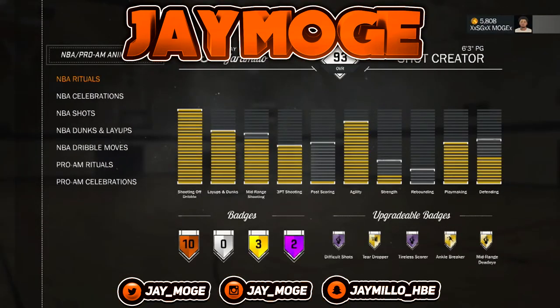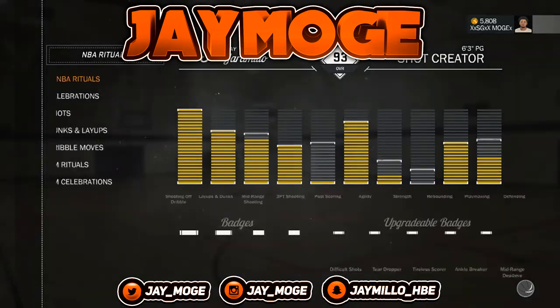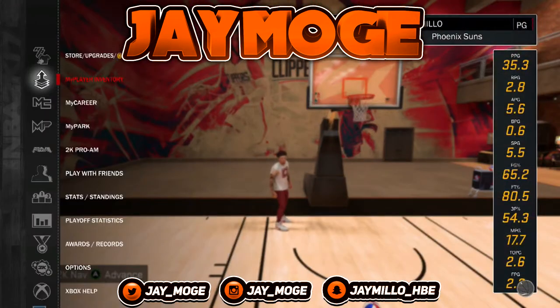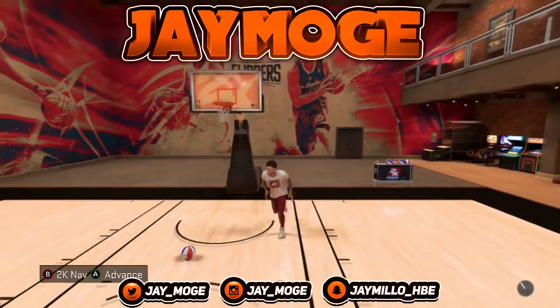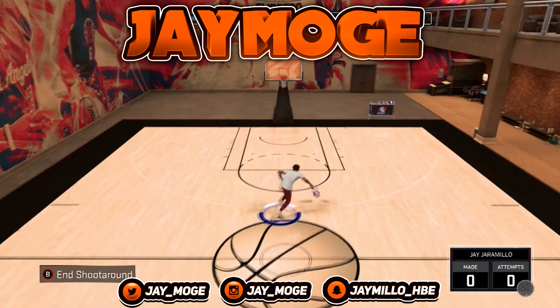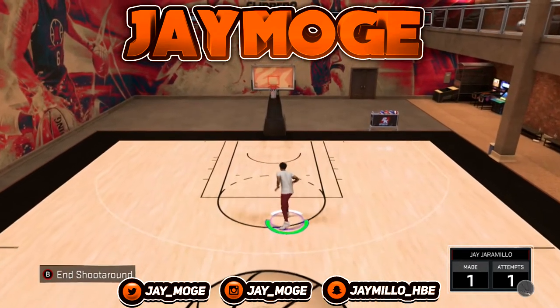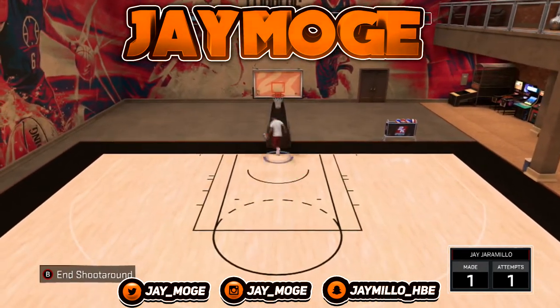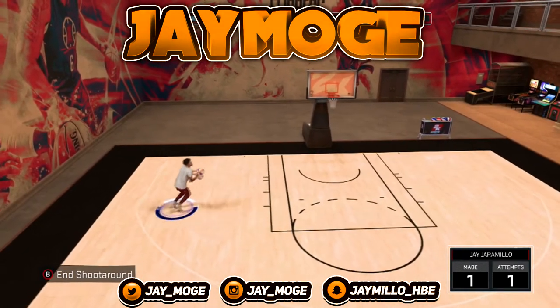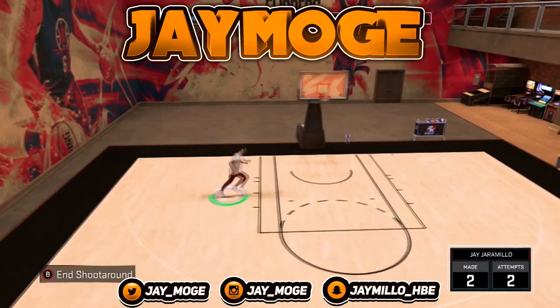Sometimes people be tripping like, 'Yo, you don't even got that jump shot on.' Look, I got AI3 bro — Allen Iverson number three. Let's get right into it. This jump shot is pretty water, word to the Ugly God. You can speed boost, hit him with that green light — it's a saucy jump shot.